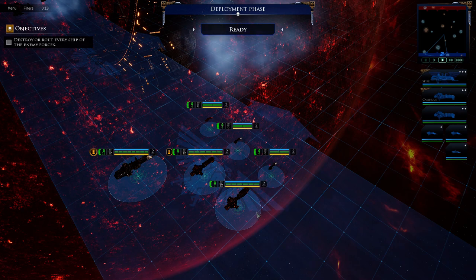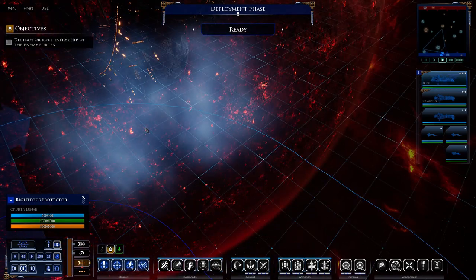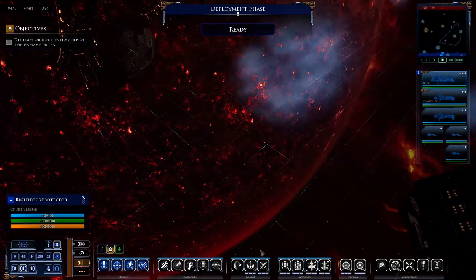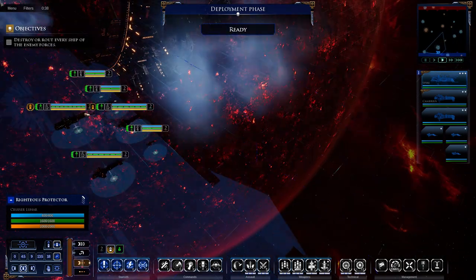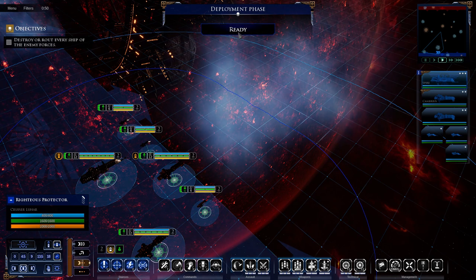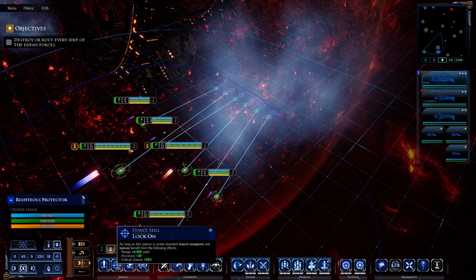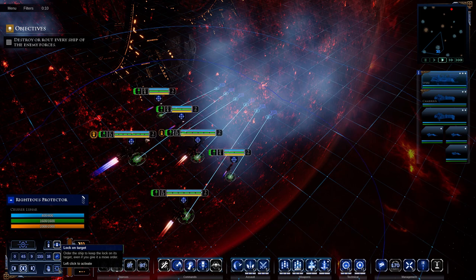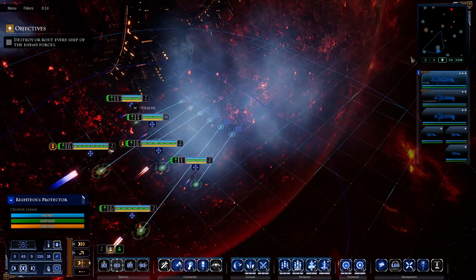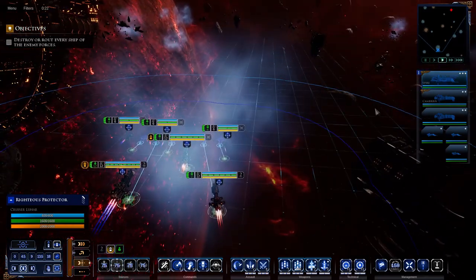The objective is simple: destroy every enemy ship. I'm going to try to keep my fleet together. These gas clouds are really useful because you can hide your fleet in them. I'll stick over here, hopefully spot the enemy before they see me, get some long-range shots in, destroy a couple of their ships, and gain the advantage early. I'm switching to lock-on stance to increase range and accuracy, and I'll set a lock-on target so I can maneuver my fleet while focusing fire on a particular enemy ship.